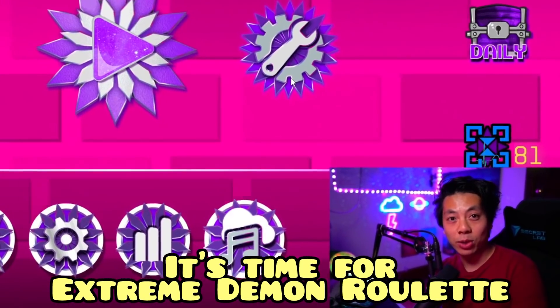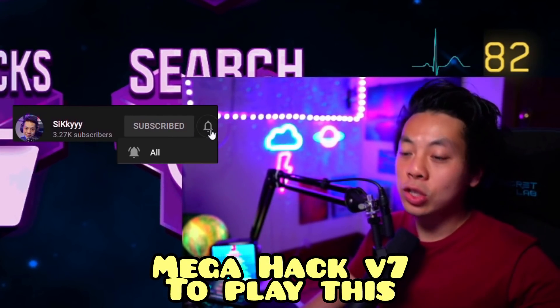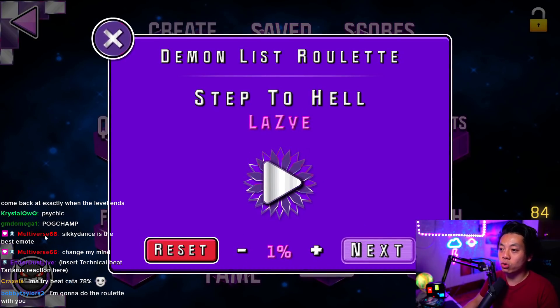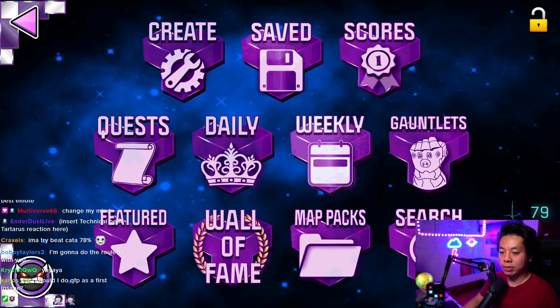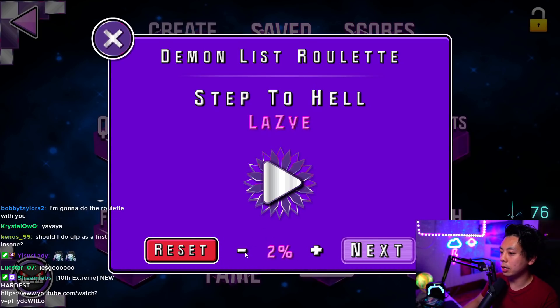It's time for Extreme Demon Roulette, but this time we're going to use Mega Hack version 7 to play this. You can see at the bottom left here, there's an Extreme Demon Roulette built into Mega Hack version 7, which gives this button here in GD. I literally never used this button before. Plus 1%, reset and next — so you don't need to search for the levels anymore.